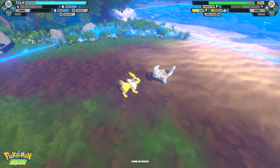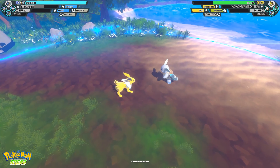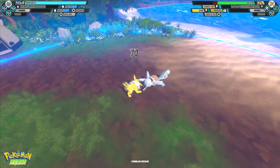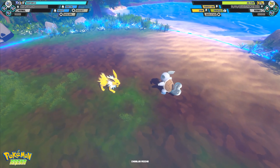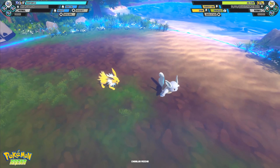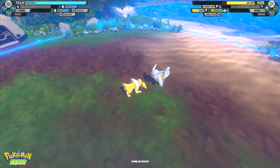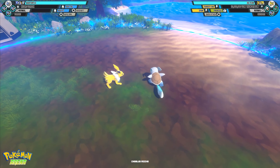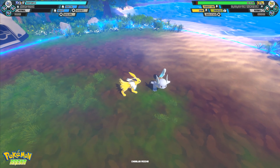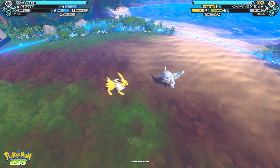So Headbutt, as you can see, stuns for an extremely long time when you land it. However, it only does it once per combo, so if we try it again, it does not stun anywhere near as long, and you'll leave yourself open if you try that, so you have to use it very sparingly. You can notice when the stun has been active by seeing the blue spark hit effect. There are a few other moves in the game that have that property, and this is the first one we'll be showing.